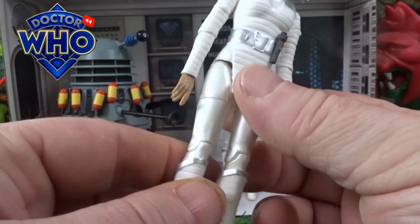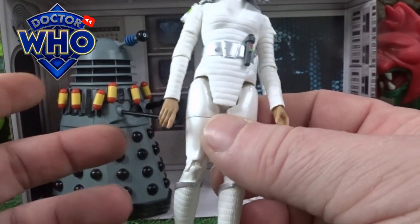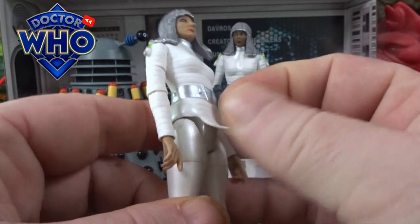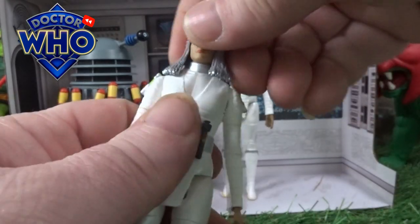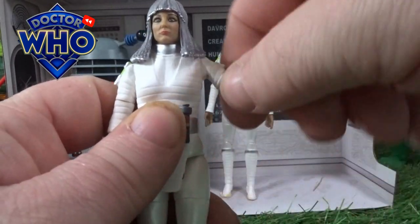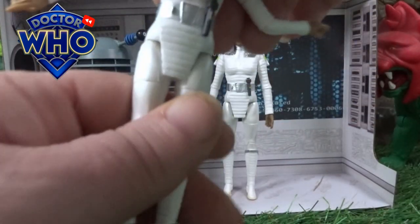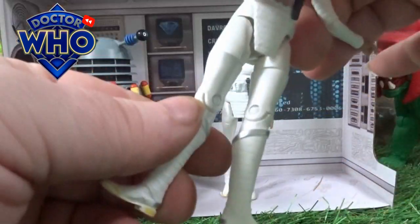I think parts of this figure were reused from the Clara Oswald figure, but you literally can't even notice — I think it was the top part of the legs that was reused, but all of this is a full remold. Articulation on them: the heads do spin left and right, arms do a 360 and they do come out because they're on a little ball joint. You've got your bicep, elbow, hand twist, they do twist at the waist, at the actual thigh, and also the knee.